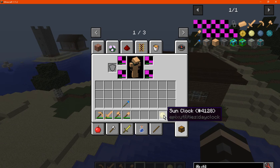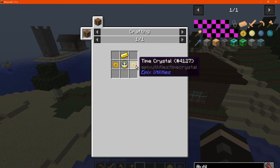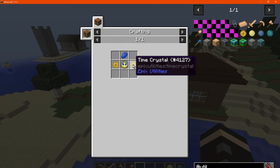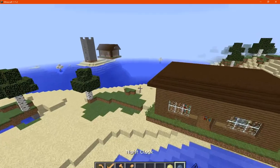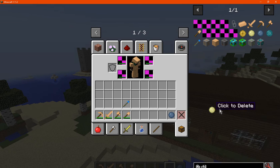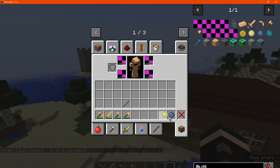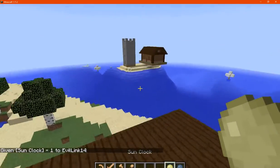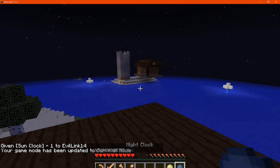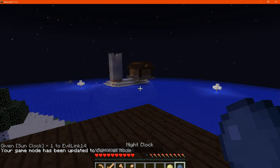Finally we have the sun clock, which is just two time crystals, a clock, and a gold ingot, and we've got the night one which is the same but with lapis. You can change it from day to night at whim. Upon right clicking, you can just go between each of them as you wish.